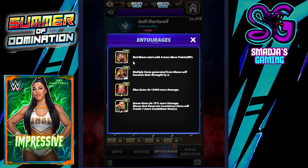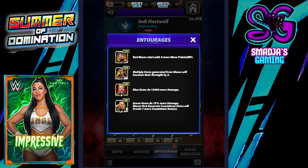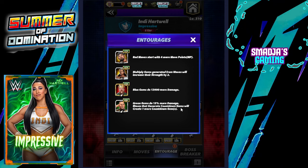Entourage for that build: Butch, the red MP trainer. Matt Hardy Showboat — multiplied gems generated from moves will increase their strength by 2. Coaches: King Sheamus — blue gems do 12,000 more damage. Veteran Salute Cena — green gems do 15% more damage, and moves that generate countdown gems will create one more countdown gem.